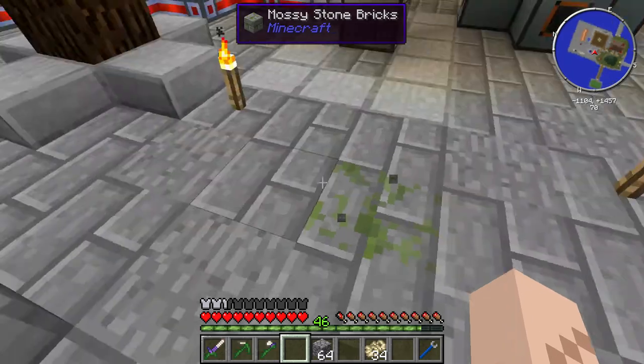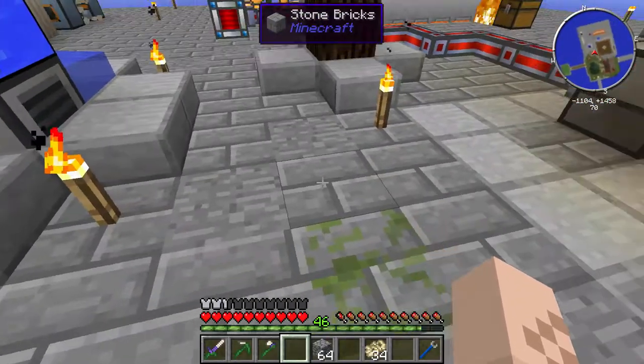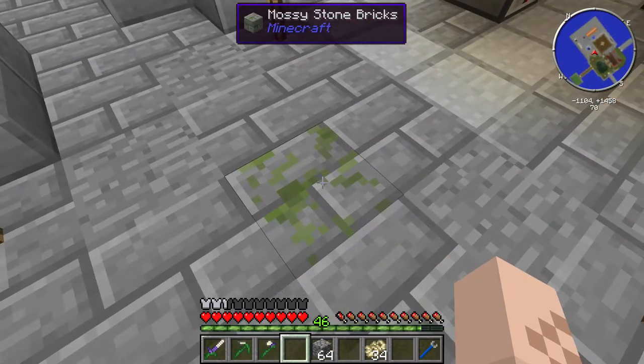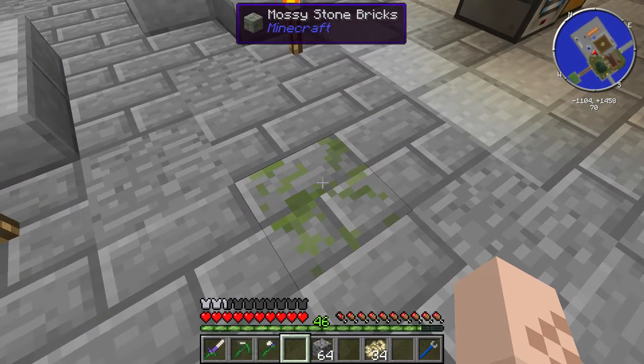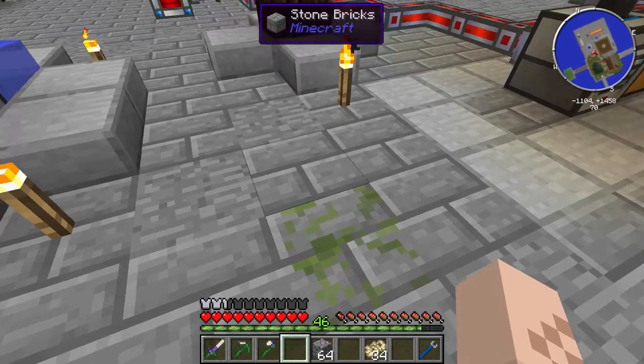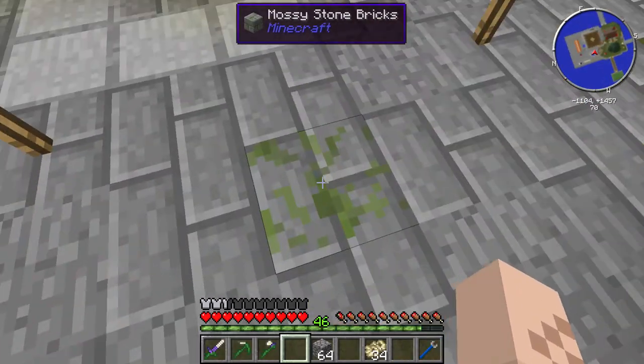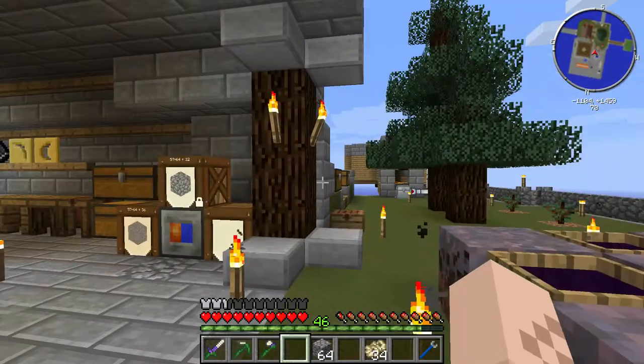I'm not sure if it has something to do with this water, but this came out of nowhere. I know what it might be - there was a water barrel here. I wonder if water barrels make mossy stone brick. They might, and if they do, I might be able to make a mossy stone brick generator. I'm sure there's an easier way than using barrels, but that's a thought.